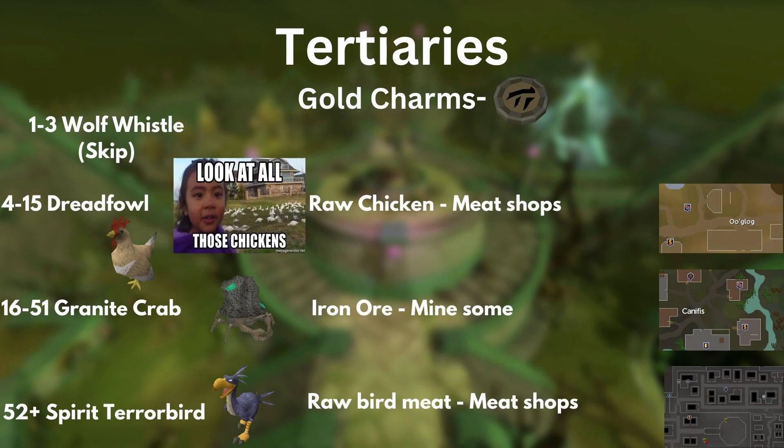Now for the most annoying part about summoning: Tertiaries. I'm only going to be going over the most farmable Tertiaries and how to get them. There are plenty of pouches you can make if you have the supplies, so don't blame me if you find 20,000 fire talismans in your bank that I didn't cover. These are just the farmable Tertiaries. We're going to start with Gold Charms — thankfully there are only three. First you make Dreadfowl Pouches from Rotten Tomatoes, which you can buy from the Meat Shops. Then at 16, you start making Granite Crabs from Iron Ore, which you mine. Then from 52+, you make Spirit Terrorbirds. The XP from these pouches is not that great, so you're not going to be making them forever unless desperate. They are a decent Beast of Burden for the level, so make these and save a couple until you get better ones like War Tortoise or Pack Yaks.